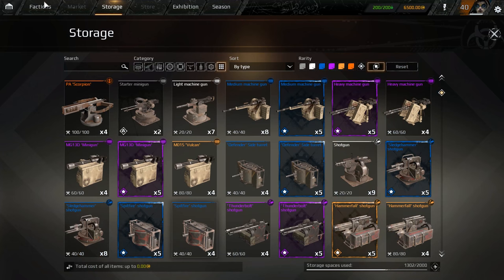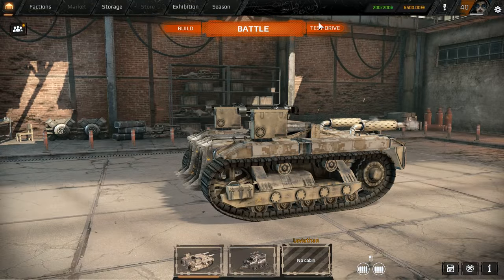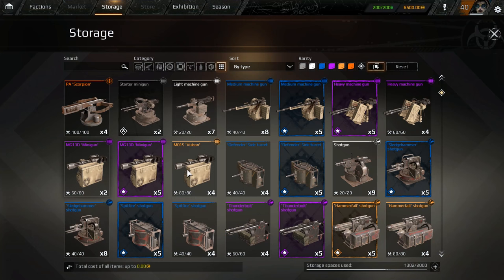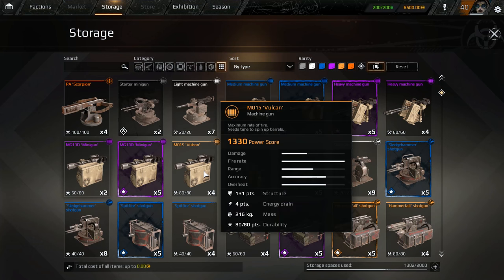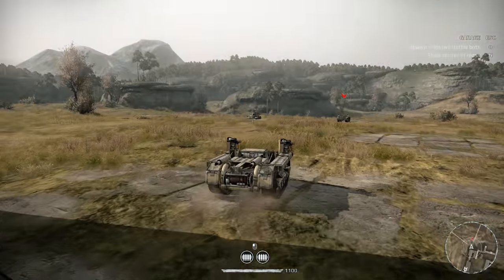Maybe you just acquire it through buying it or something. So this is the new minigun — it's more than likely pretty much the exact same as the other one, just a little less since it's one rarity below. Damage, fire rate, and range — range is significantly different, and accuracy is about the same. It has max fire rate but less range and way less damage. I guess it's not bad if you're gonna get this a little sooner.